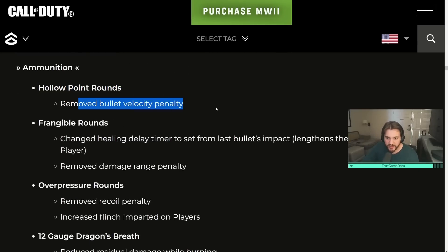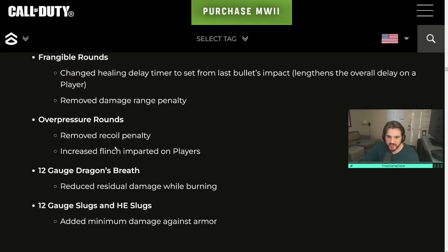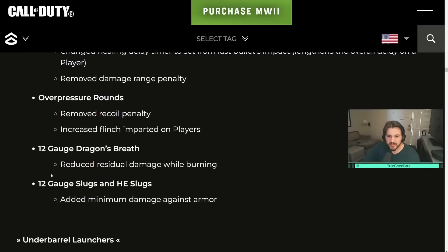Ammunition changes: hollow point rounds had the bullet velocity penalty removed. Frangible rounds had the healing delay timer changed — they lengthen the healing delay on the player that's hit, keeping them from healing for longer — and removed the damage range penalty. They're trying to buff these ammo types to get people to use them instead of high velocity, which is just a ridiculously good attachment and pretty much the only choice in most cases. Overpressure rounds: removed the recoil penalty and increased the imparted flinch on the other player — a potentially decent option. 12-gauge Dragon's Breath had residual damage while burning reduced. 12-gauge slugs and HE slugs added minimum damage against armor — basically a buff at longer ranges.